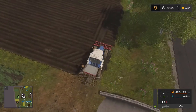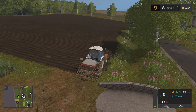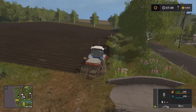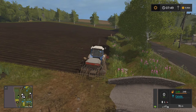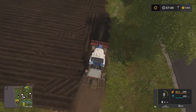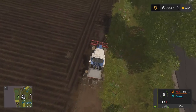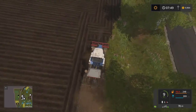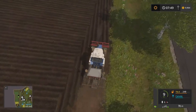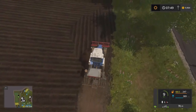Next we will drop the seeder. Let's do some canola! So now we are cultivating and seeding all in one go. Look at that — that's absolutely amazing! We're getting some bumping because we're fighting the ridges, but it's all good. This is awesome, this is properly awesome.